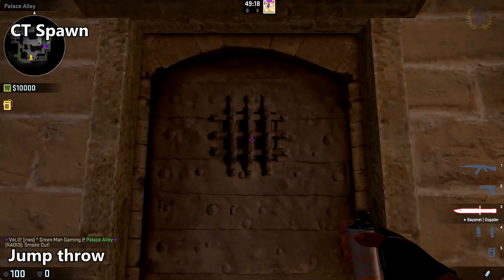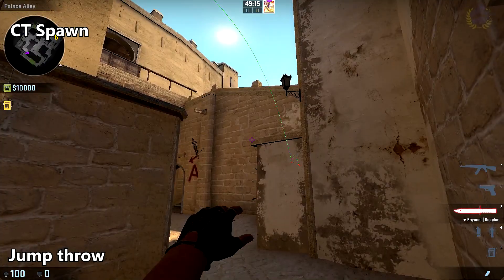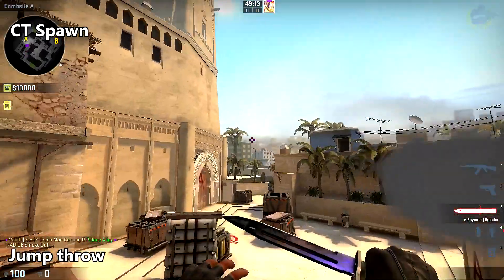To smoke off CT spawn, line yourself up in the center of this doorway here, place your crosshair at the top corner of this wall, and jump throw.